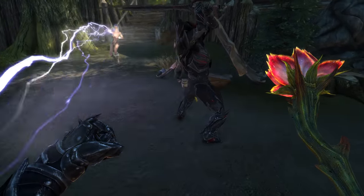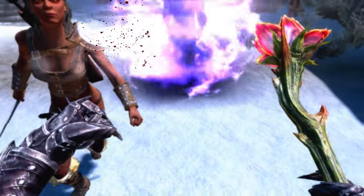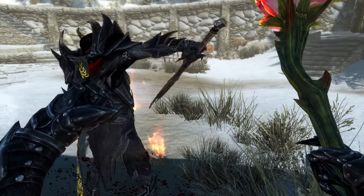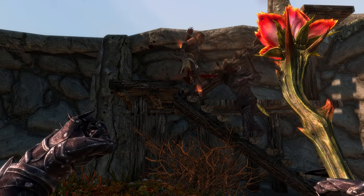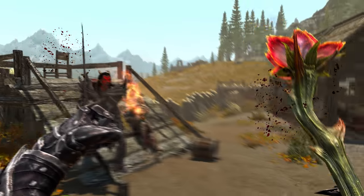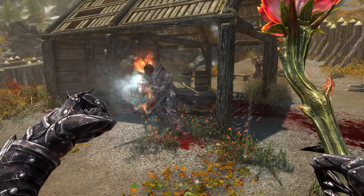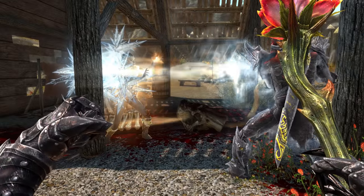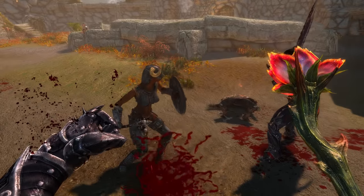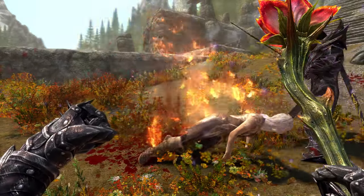While the Sanguine Rose is useful for any playstyle, it's particularly complementary to a caster-style playthrough, as the summoned Dremora taunts enemies — holding their attention while you stand back and cast. It won't be the only item you use, but it's a great tool to have in your inventory for situations where you need just a bit of extra help. Now, the Rose comes with several bugs and underlying mechanics worth addressing.